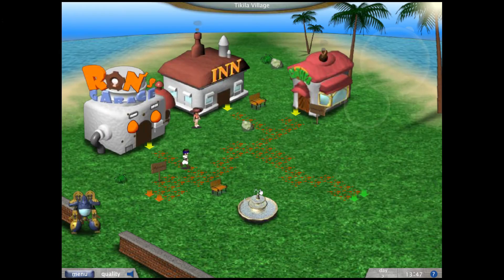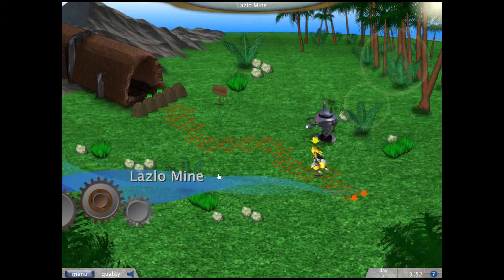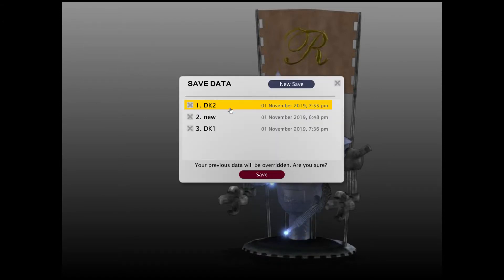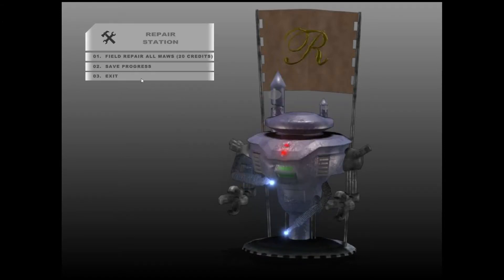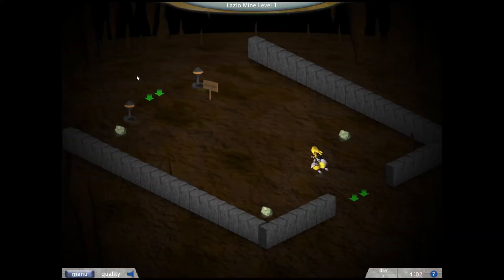Now that we have this small improvement, we go right to the Lazlo Mines again and hopefully not get our asses kicked. Let's save — DK2. Let's see how much damage we take now.